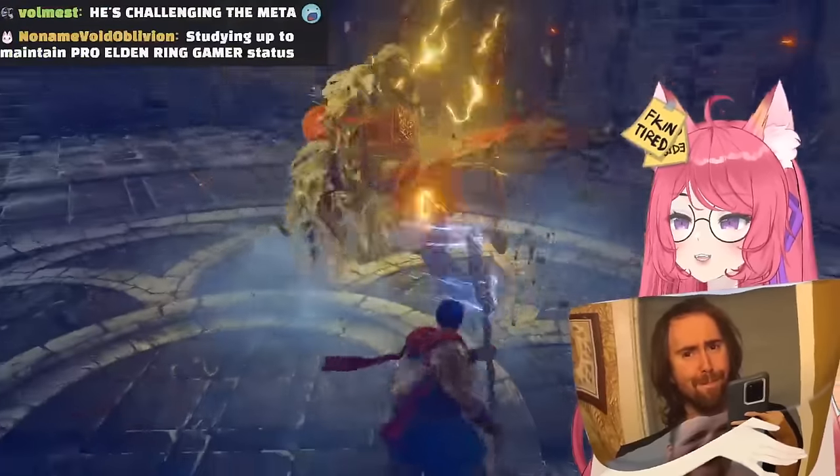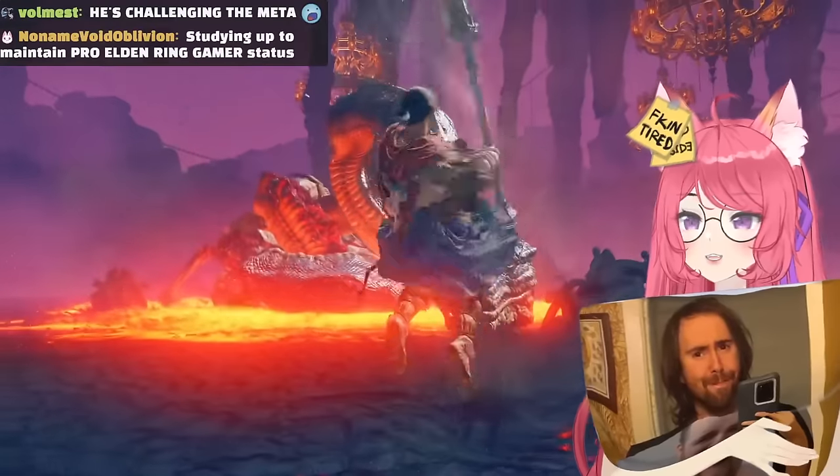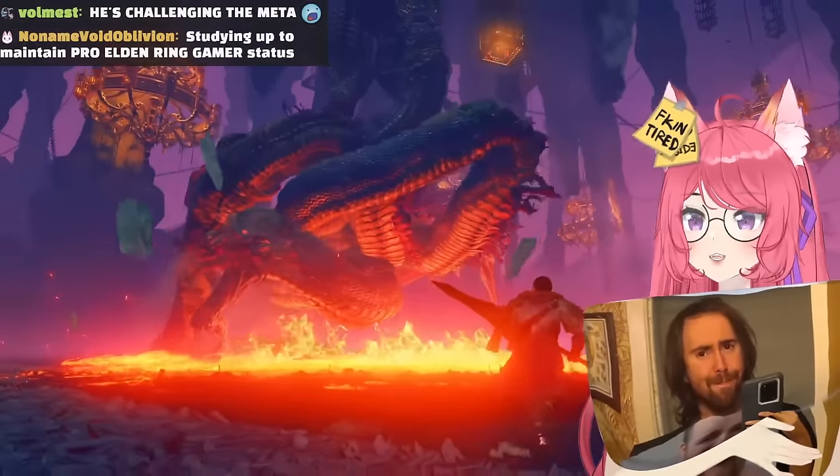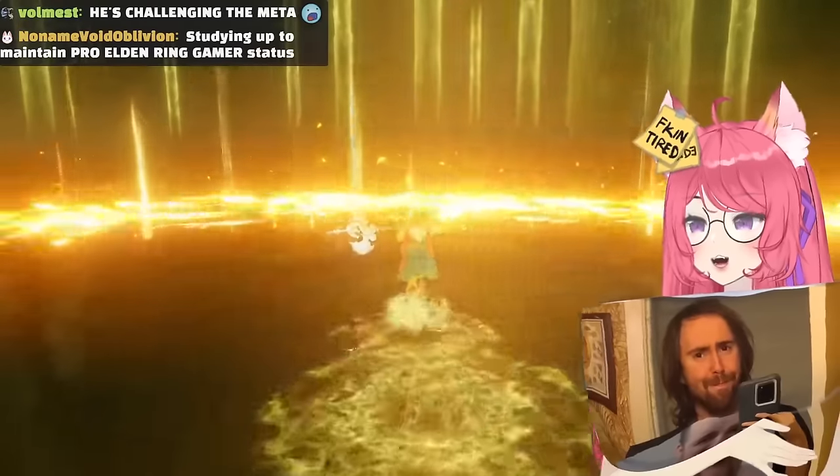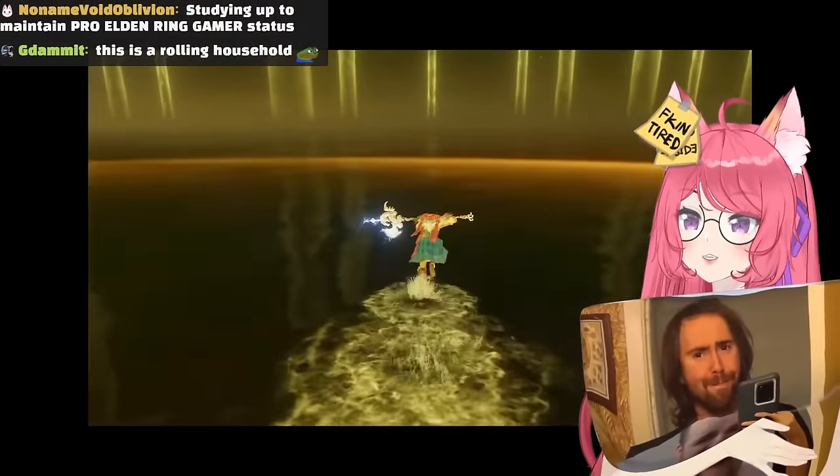There are a ton of attacks that you can jump out of. Some are more useful than others, but the rule of thumb is that if the attack hits low to the ground, you can probably jump over it. Not every attack is worth it though, so here are some examples of actually useful ones.